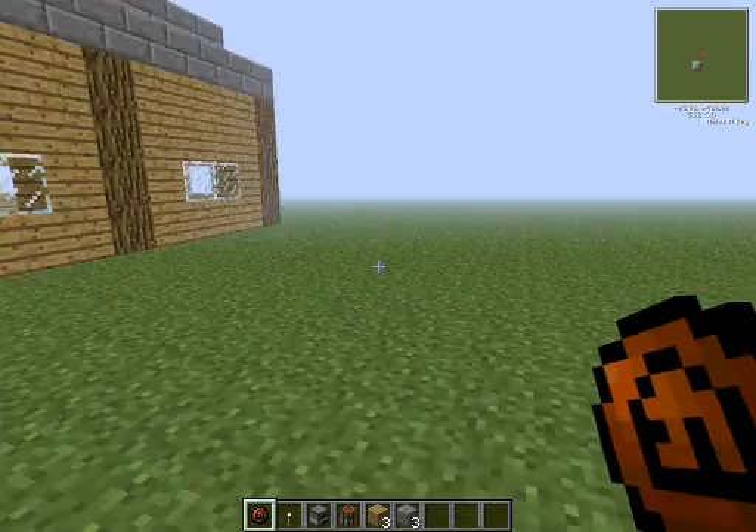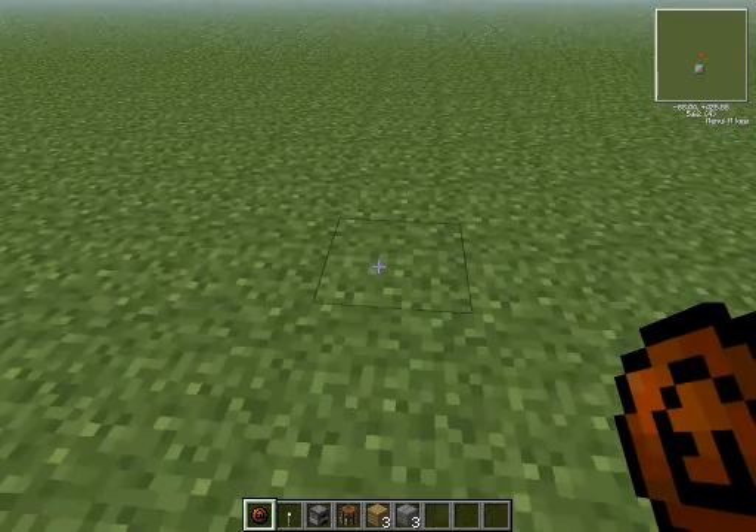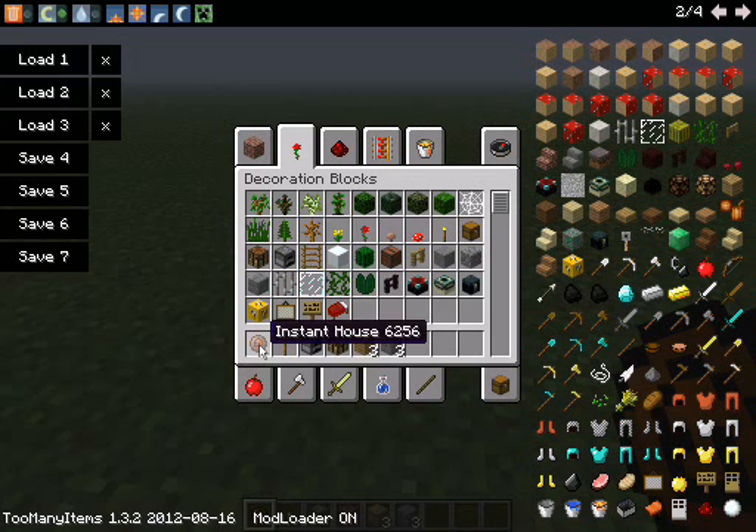That is a different mod — it will get reviewed. But as you can see, that's the item: the Instant House, ID number 6. You can probably read that.